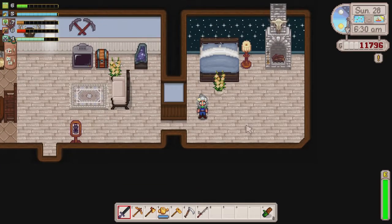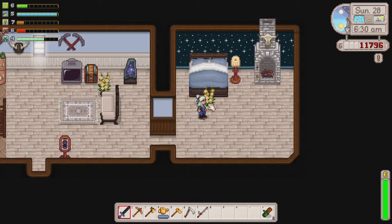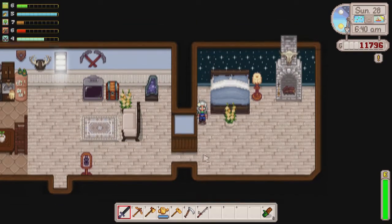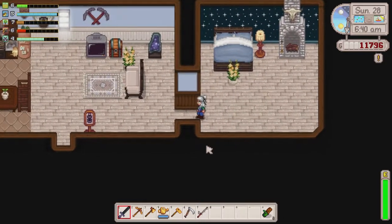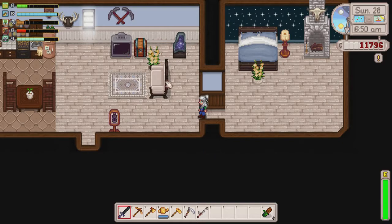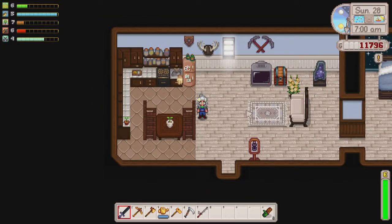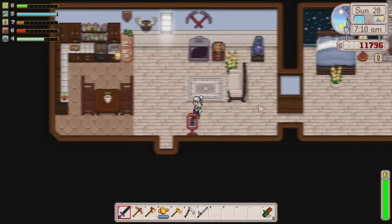I did upgrade my house, which I am super pumped about. I have nowhere to put this plant — I was going to try and put it right here but it did not want to go there. I used CJB cheats to get the flooring and wallpaper in here, and this is a custom kitchen. All the links to the mods I've used will be in the description below. I'm finally getting off my lazy butt and doing that. I really like it — it's a cute little upgrade.